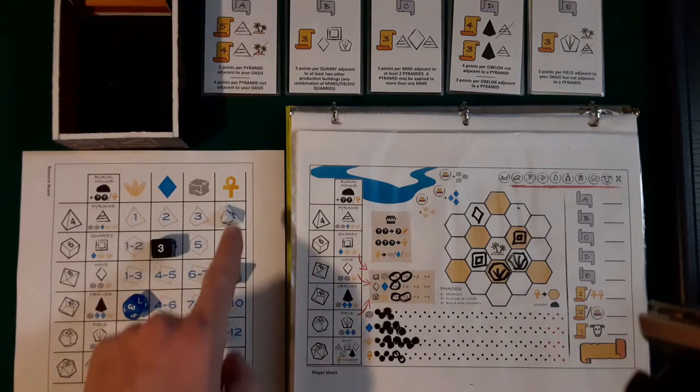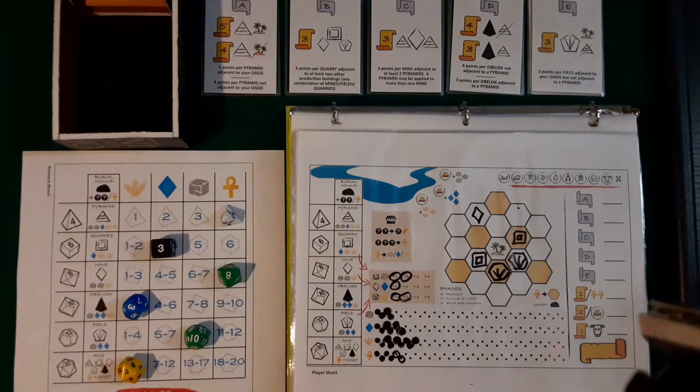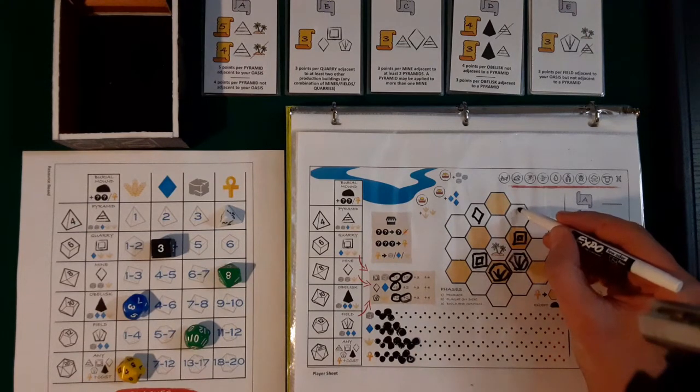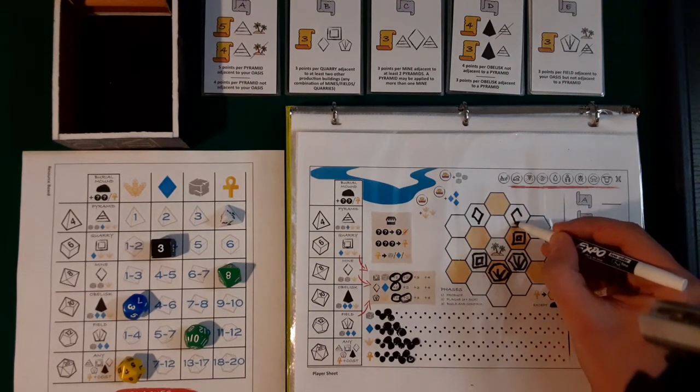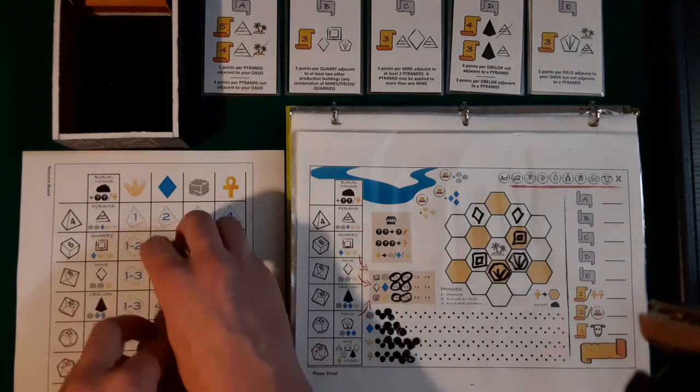Next turn. If I want to do another mine I would have to get two wild cards. I don't have any other resources, so I would have to spend three. Let's just go for the wild cards then — two wild cards. To build a mine I would need three resources so I gotta spend three. I want to build it here. I think I'm good on buildings that produce extra resources for now, so I should focus on points.